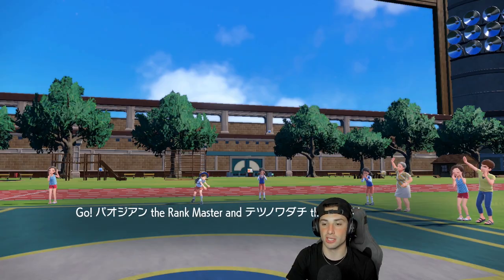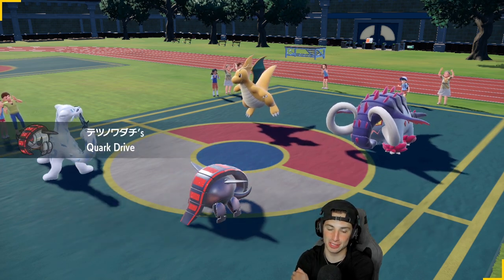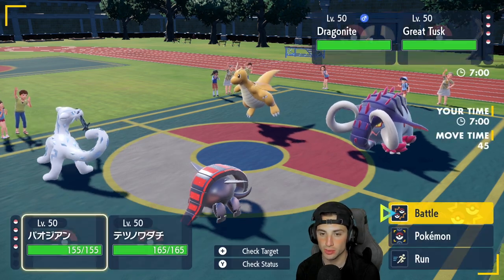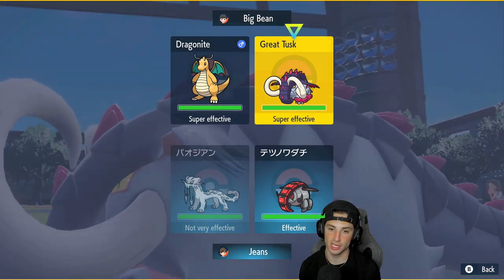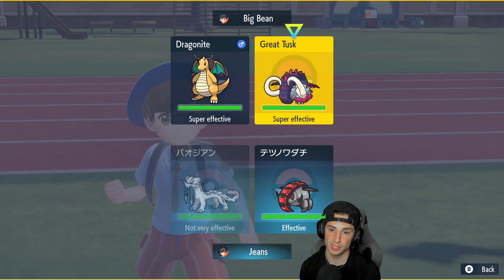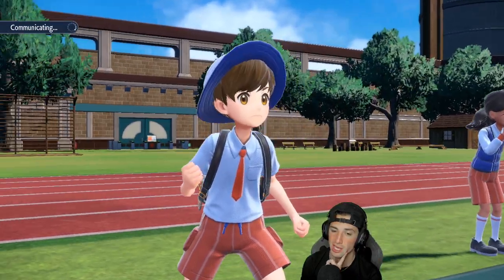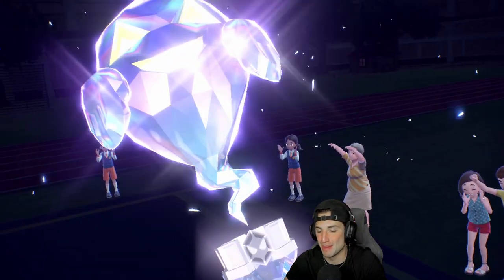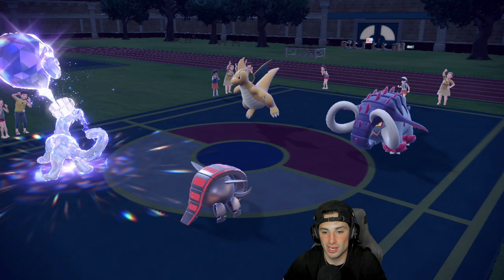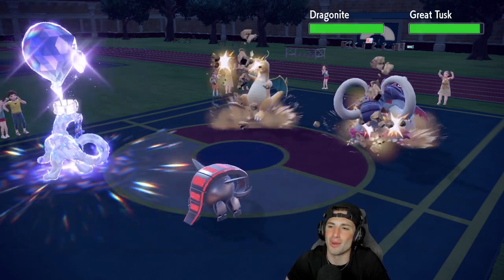Tusk and Dragonite are up — I could E-Speed, which is a little scary. I have Ghost Tera, which is really solid if they go for E-Speed against me. I'd rather go after Tusk here. I'll drop a Rock Slide across the board to take off Multiscale, and if Tusk is on a Sash we can get rid of that. I Terastallize Chien-Pao into Ghost so I'm not dealing with E-Speed. We Tera turn one and they don't — a hard read pays off big time. Rock Slide comes out and we miss Dragonite.